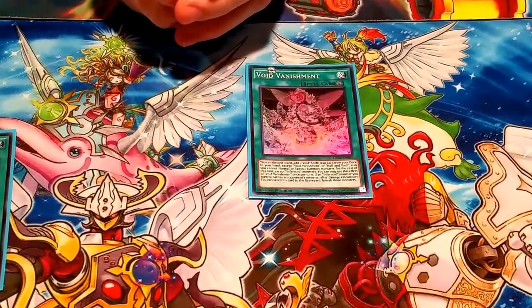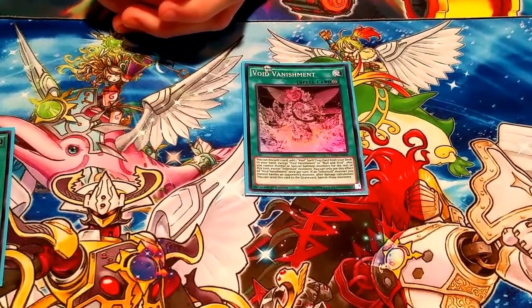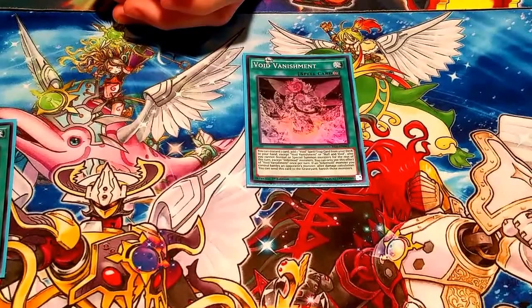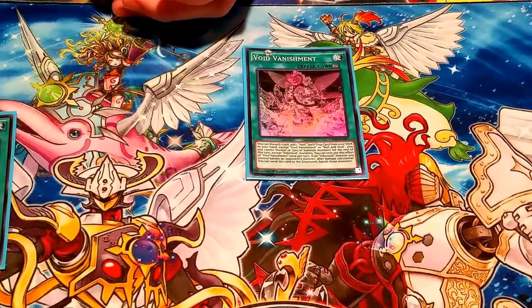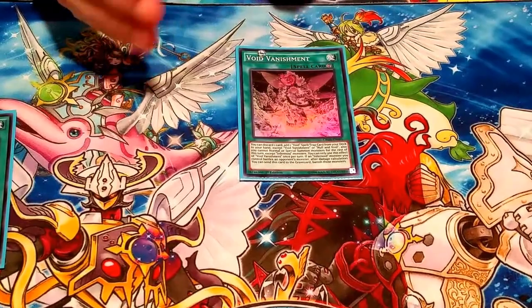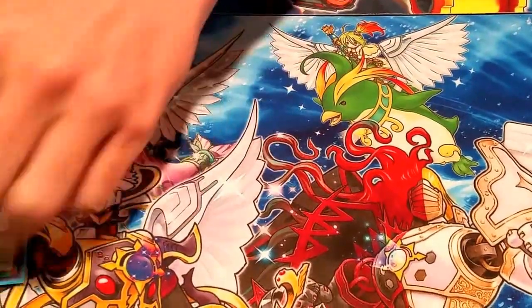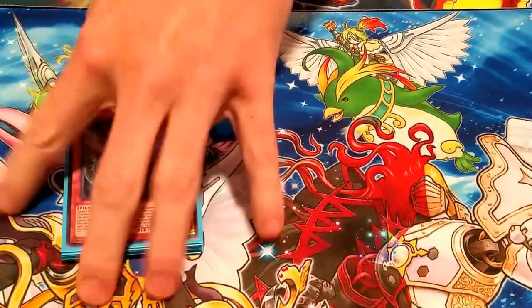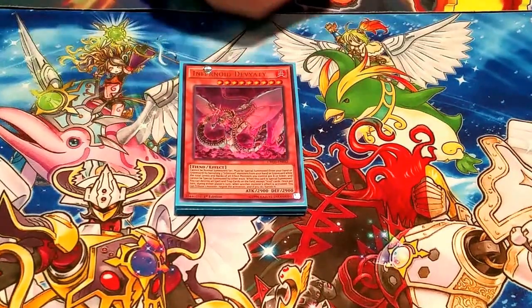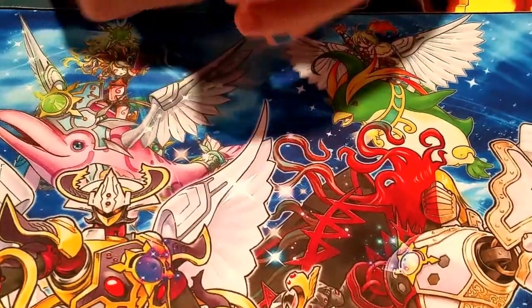There's also a spell I don't use right now but plan to once new support comes out. You can discard one card to add one Infernoid spell or trap — the Void spell traps — from your deck to your hand, including Void Trap Hole. It can only be activated once per turn and you cannot summon any monsters except Infernoids for the rest of that turn. It also has a second effect: if an Infernoid battles an opponent's monster, you can send this card to the graveyard to banish both of them after damage calculation, turning any Infernoid into a D.D. Warrior Lady. That covers the Infernoid archetype support. Next video I'll go into some of the basic plays with the Infernoids. Hope you guys continue watching the series — have a great day, see ya!